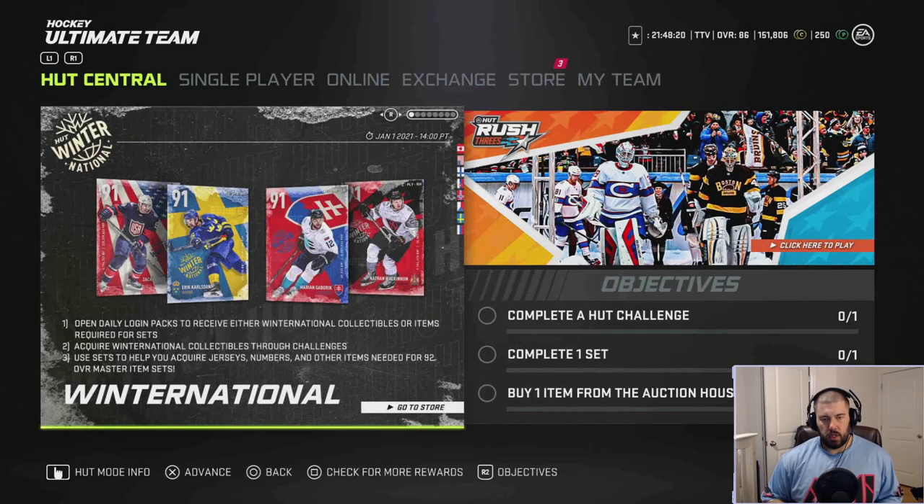Ladies and gentlemen, boys and girls, this is Hopeful Chewbacca back at the Church of Chewbacca. Today four more master set cards came out for Winter Nationals and I'm going to give them an in-depth true review, rating one through five chewies. It does show the 91 overall on the tile, but I'm going to go over the 92 overalls because it adds an extra player synergy onto each card.